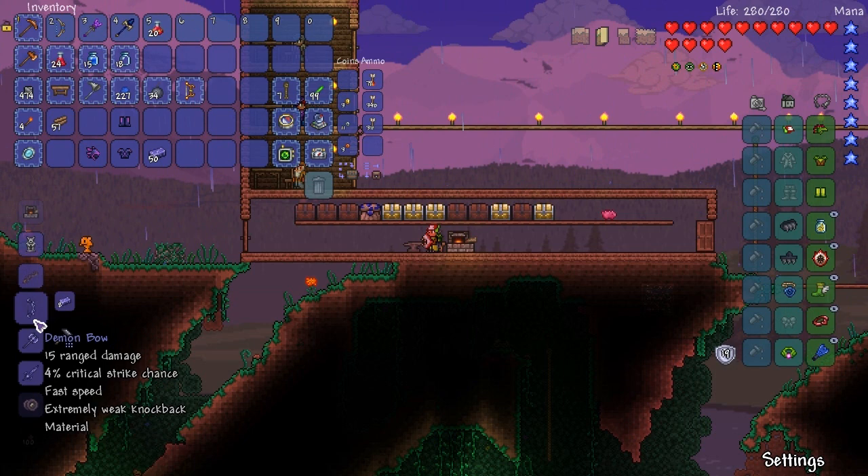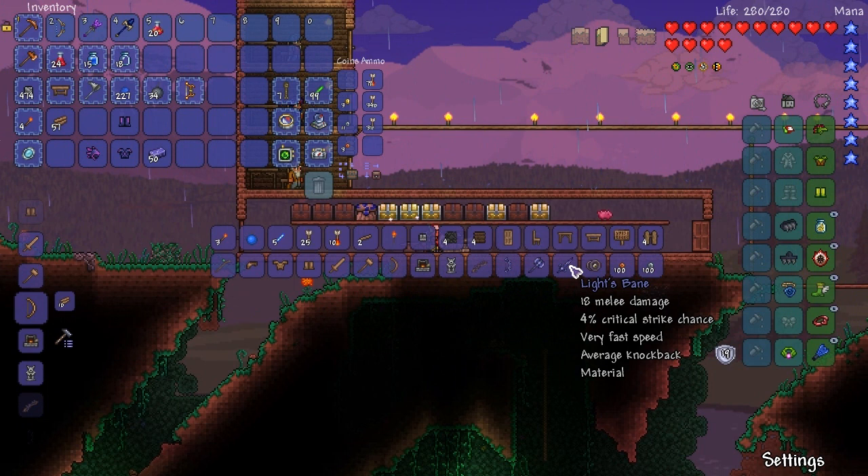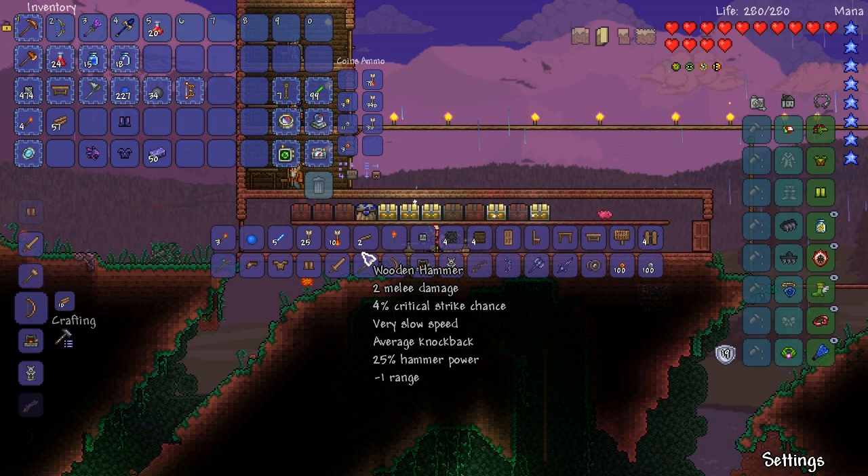So we have a full set. And then I'm also gonna craft myself a pickaxe because I kind of need one. But where is the pickaxe? I used all the shadow scale. Bit of a stupid move there. Do I have any more in the slightest?